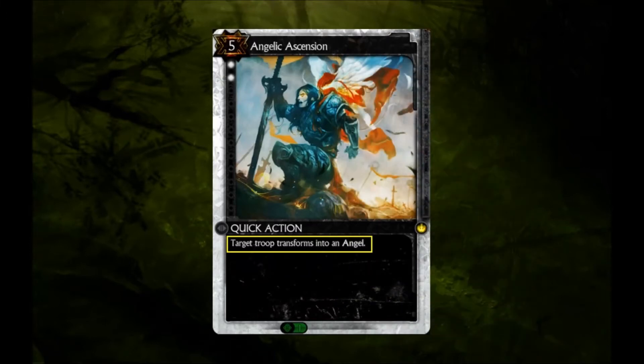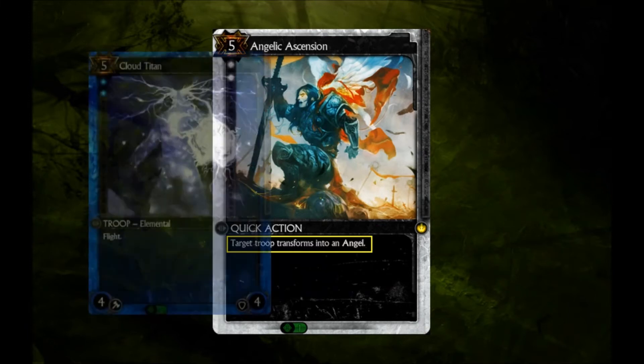Dramatic intros aside, the first thing to look at with this card is its true cost. Not only are you spending 5 resources, but you also have to sacrifice a troop. Yes, you're likely improving the quality of your board, but there is no net increase in your board position.